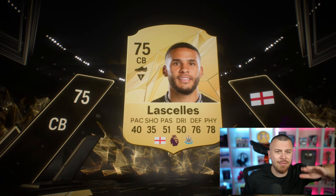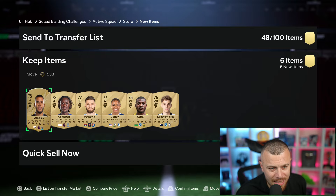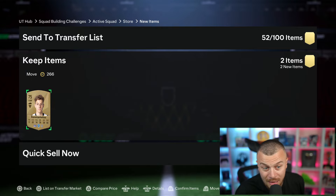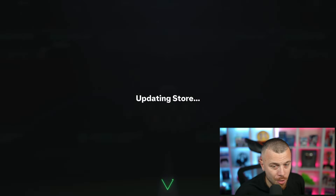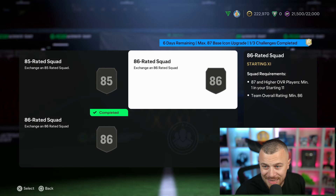Let's open the small gold plus pack. 75, 75 - never mind. Sending all of them to the transfer list, we'll take care of them afterwards. Now let's focus on the second SBC.